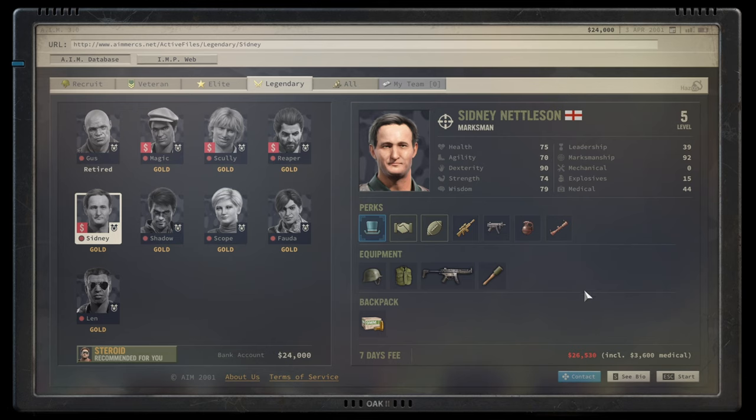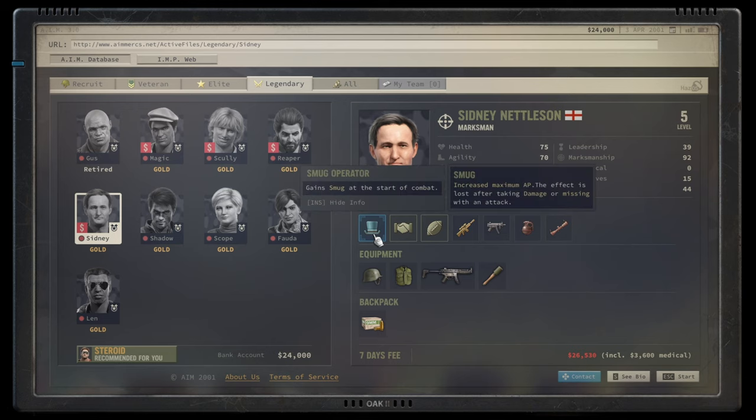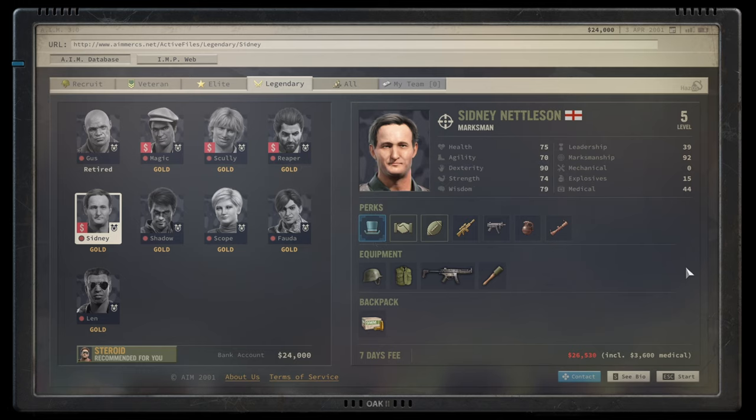Sydney is a bit of an oddball. He gets Smug, which increases his maximum action points and damage, but it's lost if he takes damage or misses an attack. Luckily for smug-faced Sydney this doesn't happen that often, so it's effectively always on in the very late game — especially if you're playing stealthy. The problem for Sydney, however, is low hit points, agility, and strength — he needs a lot of training. For a legendary character costing 26,000 per day the stats are a bit too low. I'd give him a B tier.